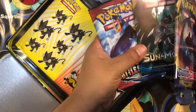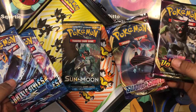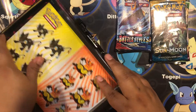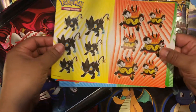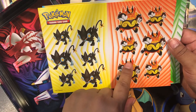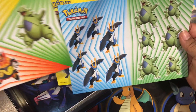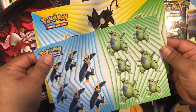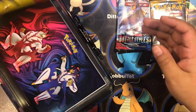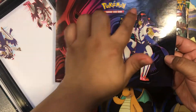Oh, we have a Sun and Moon too! There's five: Sun and Moon, Sword and Shield, Vivid, and two Battle Styles. And then we have stickers - Shins. This is Luxio. Evolution topic. Those are nice stickers, right? And then we have the main guys on the box - these are big stickers, there's two.